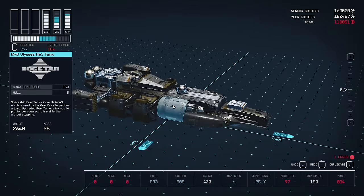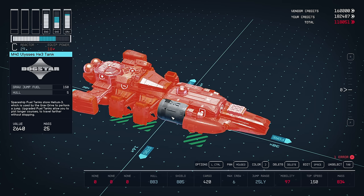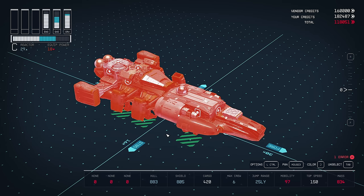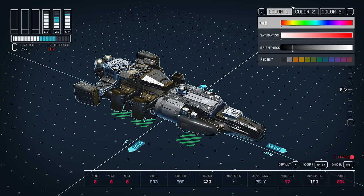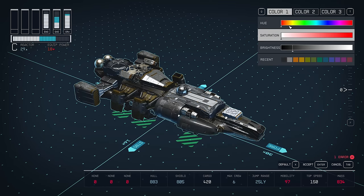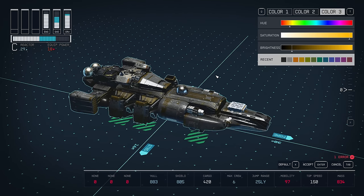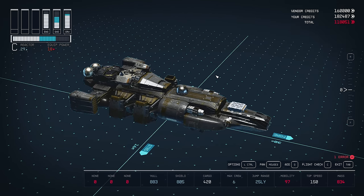The last thing will be to select the entire ship - hold down left control and double-click on any part of the ship to select the whole thing. Hit J to go to Colors, and then all I'm going to do is tweak the saturation backwards and forwards just to get the colors on all the other parts to apply to those parts I've just added. Hit Enter to apply - it's obviously going to be different buttons if you're playing on console.